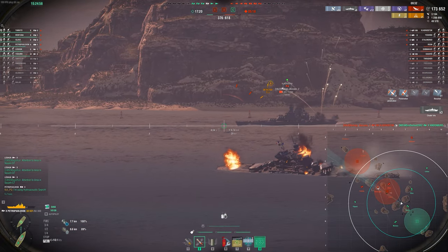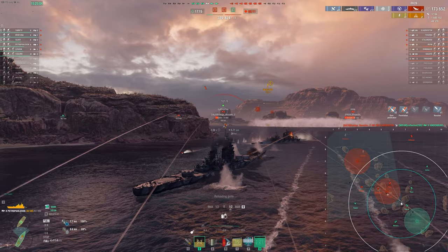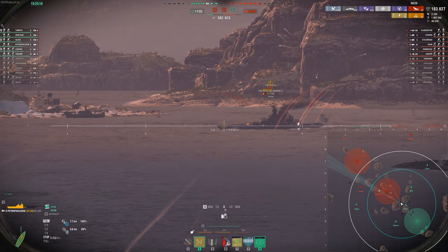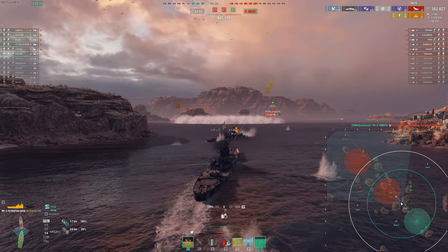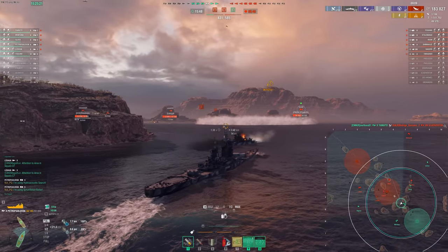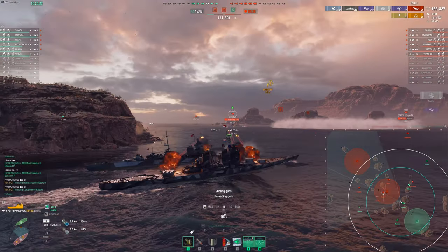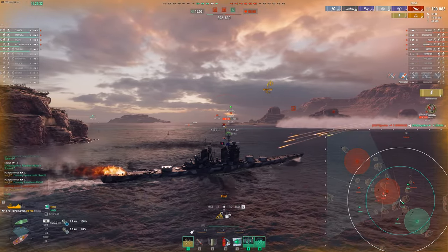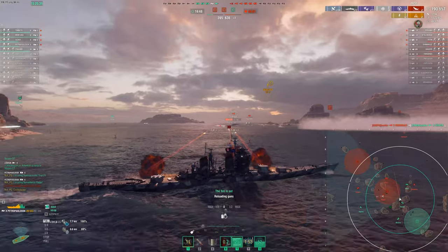We do 21,000 damage in that salvo. Already up to 173,000 damage - pretty quick when this thing can rack up some serious damage. We're doing okay as far as tanking is concerned: 1.5 million potential damage and we still have over half our health and a heal left, which is pretty important. I am also running Kuznetsov, which will give us a little bit of healing right at the end of our HP bar. But Petro doesn't quite have enough HP to fully rely on that - it's possible to just get burst down before that kicks in, since our HP pool is decent but not amazing. It's no 100k HP like a Kremlin or even the 70-plus-k that a Stalingrad might have.